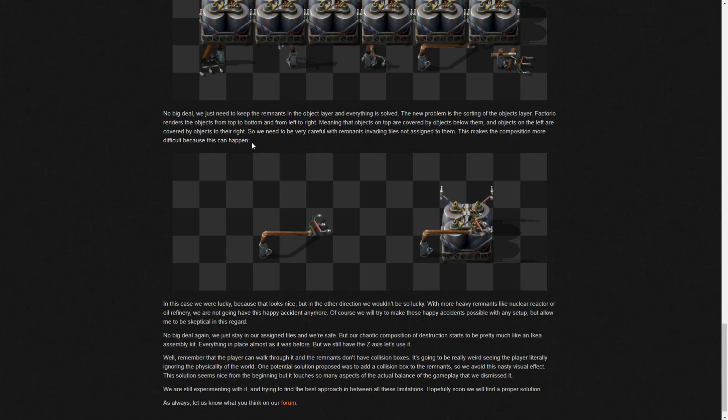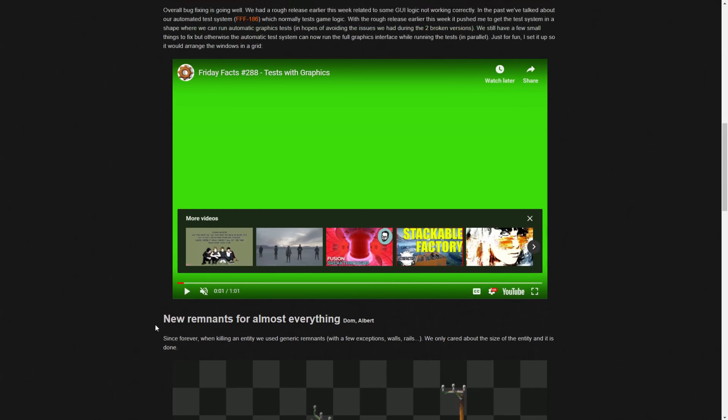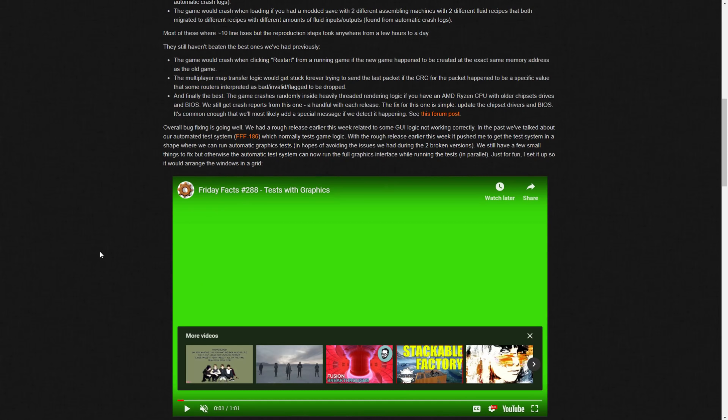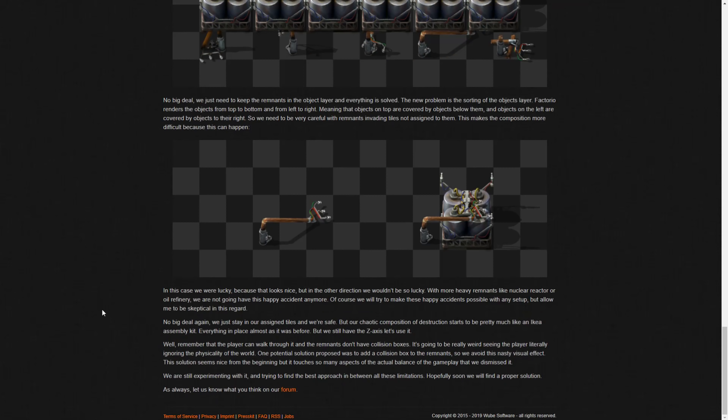Reading through this, once they add remnants for big things like reactors and refineries that's going to look super cool - I might destroy a couple of my nuclear reactors just to see what it looks like. Also, in the map editor you can place remnants, so once they implement the new ones it would be super cool to make a custom map that looks like a completely abandoned, broken-down factory. That's pretty much the Friday Facts - crazy unique bugs, cool automated testing, and new remnants looking super good. Hopefully they get the issues solved.